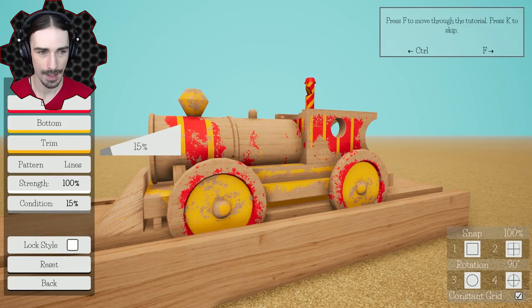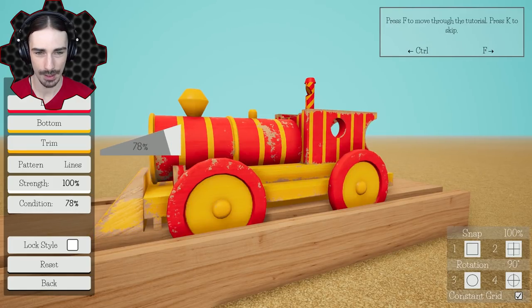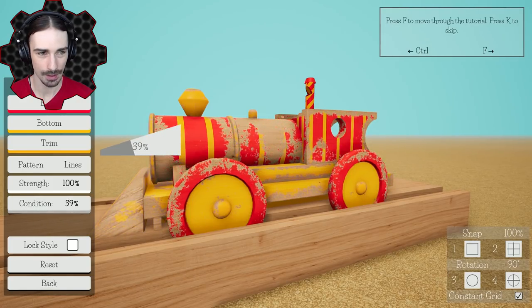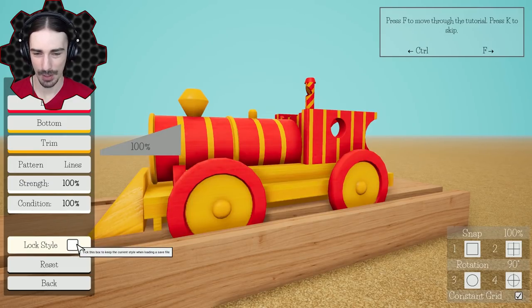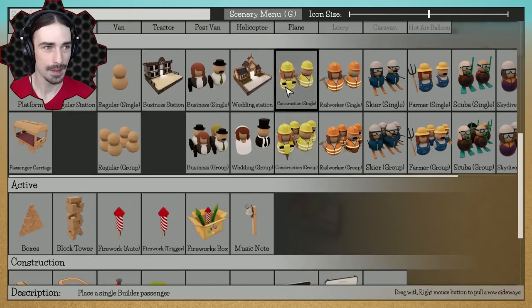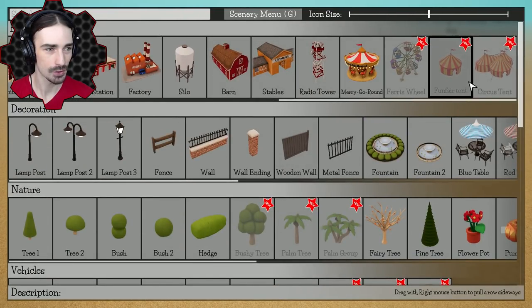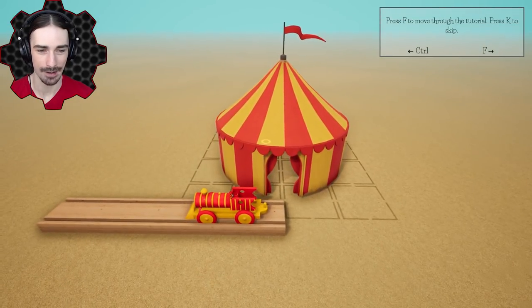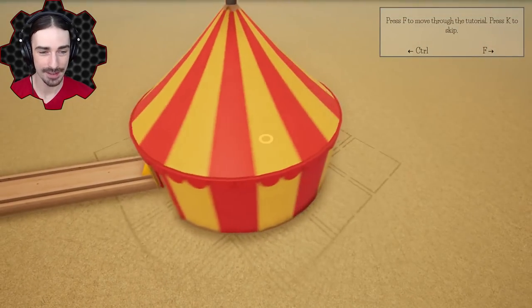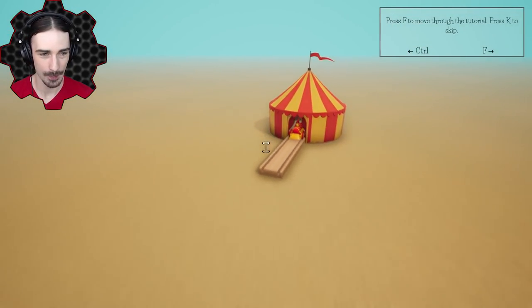Oh, look at that — you can have it all worn out and stuff! That's really awesome, I like the way that works. We're going to have it be a fresh, fresh style. Now we've got our circus train, and that circus train is going to perfectly match these circus tents. Let's go ahead and put a tent right next to it for comparison — look at that, it looks great!